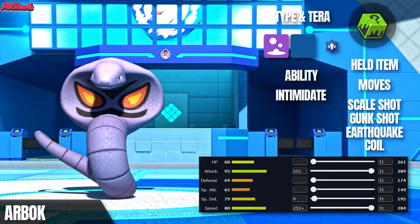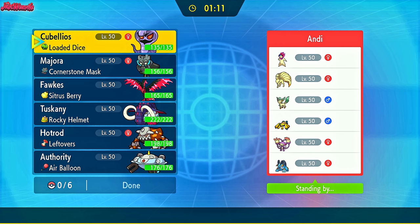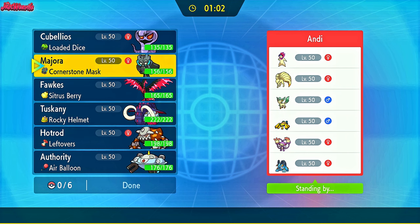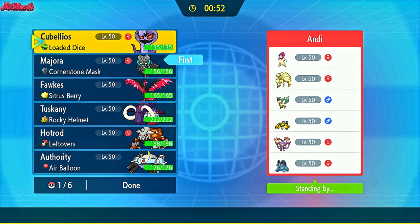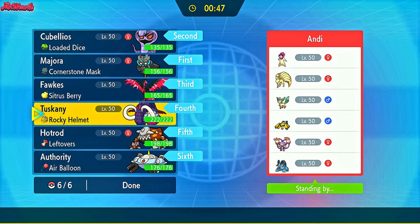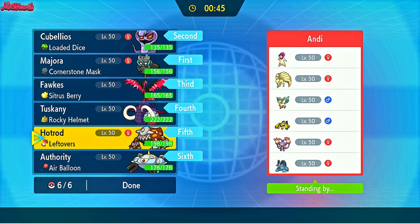With all that being said, let's jump into the first game. Andi has brought a pretty cool Sun team, with Leafeon and Typhlosion taking advantage of Ninetales Sun. Ambipom's there as well with Swampert and Galvantula. I think a strong lead here would be Ogerpon — we don't have the Sturdy, so we can just go whatever we want. We can scare that Swampert out, even with only Trailblaze. As for Arbok, if we get a good chance to set up — maybe on the Galvantula — we can Tera Dragon, get a Coil up, and Scaleshot away.